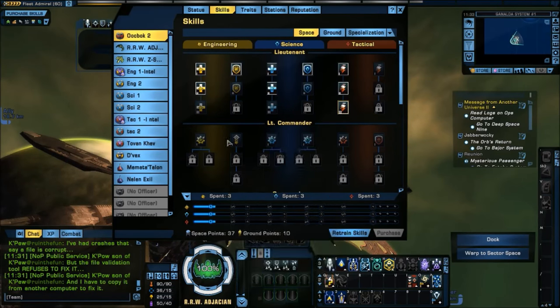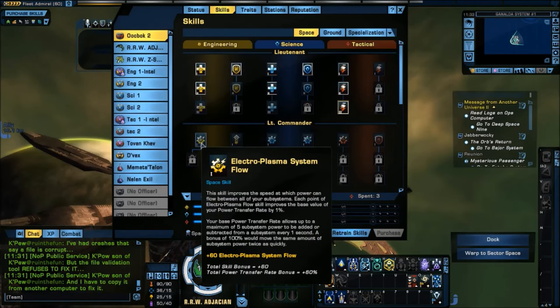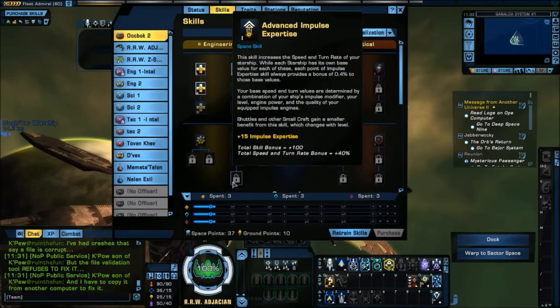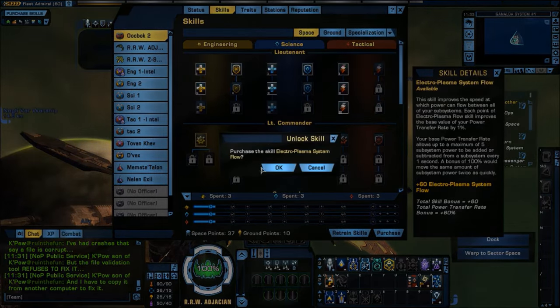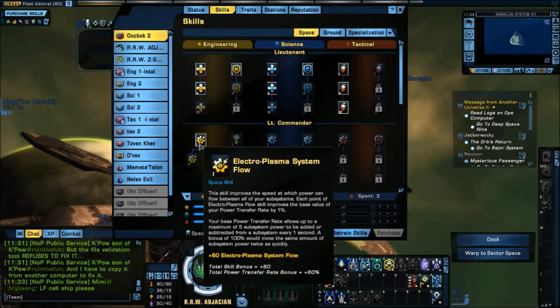Coming back down to Engineering — EPS Flow System, or Electroplasma System Flow. Remember, for the most part one point here is the equivalent of three points on Holodeck, but this is where it changes a bit. Notice this branch is shaped differently — it has one main node and then two equal branches. One point in Electroplasma System Flow is the equivalent of about six points on the current Holodeck system, giving you 60%.